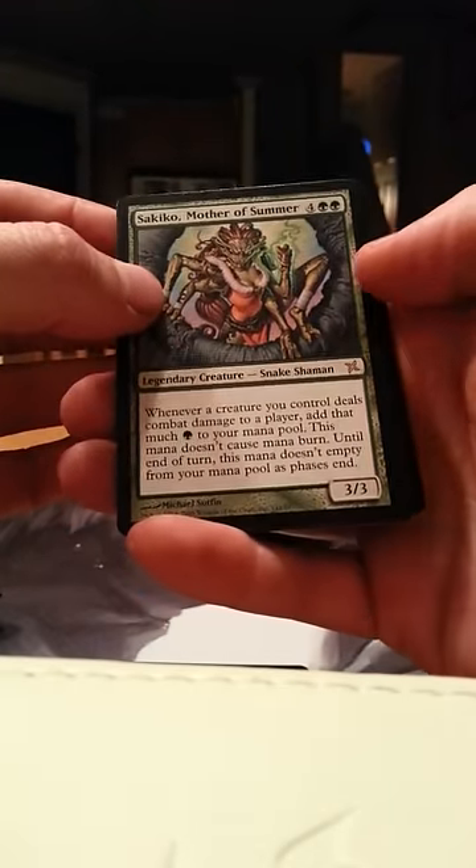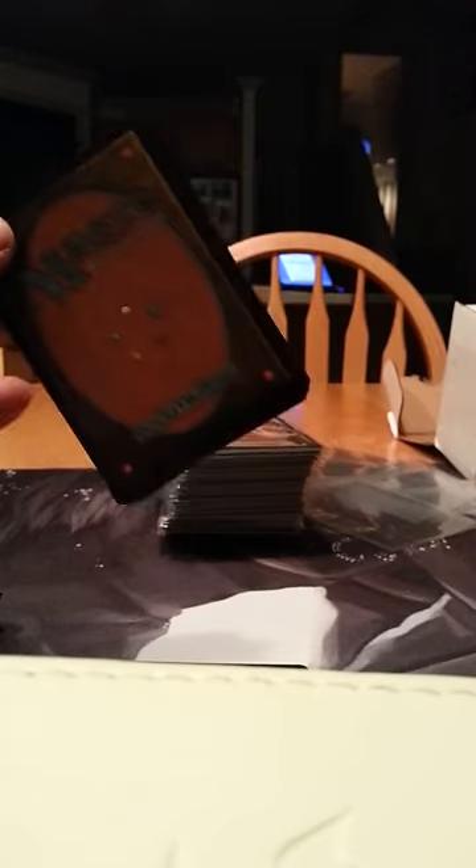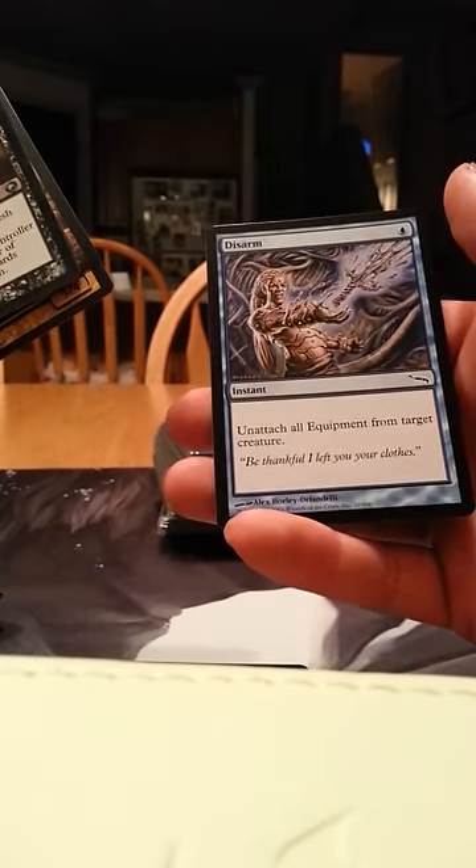Skiko, Mother of Summer, and a Gruul Rage Beast — meh once again. But we still got quite a few repacks to go through so hopes aren't quite down yet. Flesh Allergy, Gruul Guildgate, Zirtaw Swine, and a Disarm.